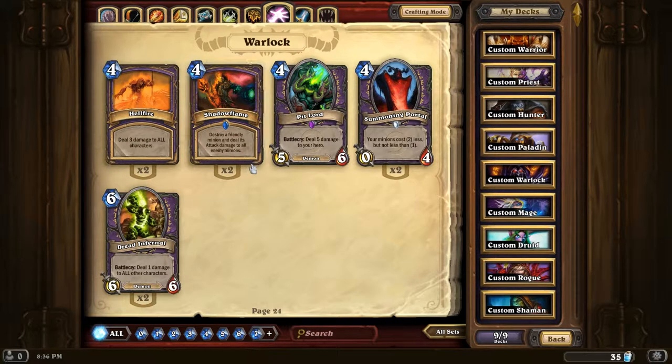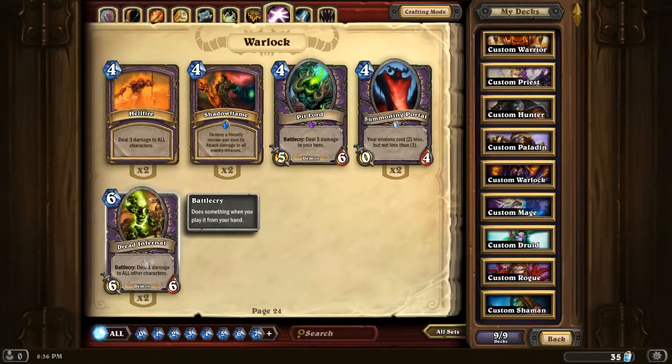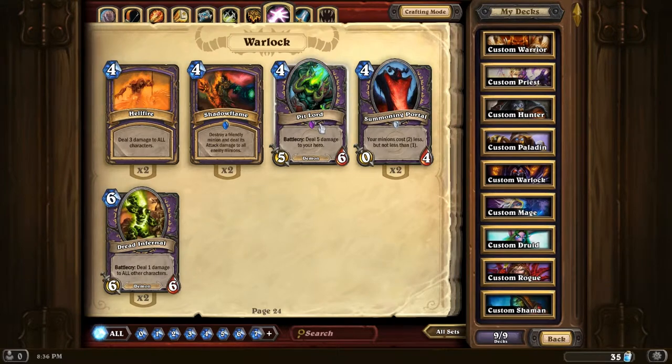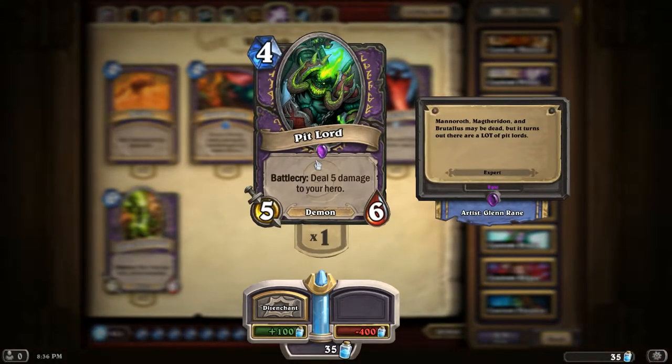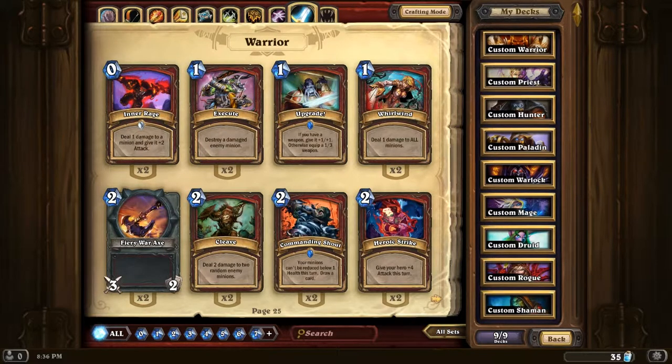Shadow Flame - it depends. If you have something particularly strong out, like a Dread Infernal, and you use that, you've got a really strong effective Flamestrike. Pit Lord - Epic. It can be good, if it doesn't just get fireballed or polymorphed and then all sent back to your hand with a Shadowstep. Otherwise, you just kill yourself.